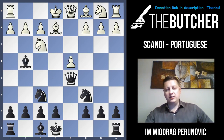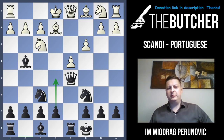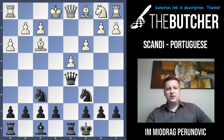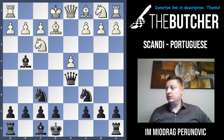If instead of h3 they go with c3 — a more solid approach — you go long castle and break with e5. That's one of the main ideas and plans for black in these positions. If they play Qb3 you play e5; if they play Qa4 you play e5. When they play h3 you take and go into a kind of transposition — you just want to go with e5 or Qf5 and e5.